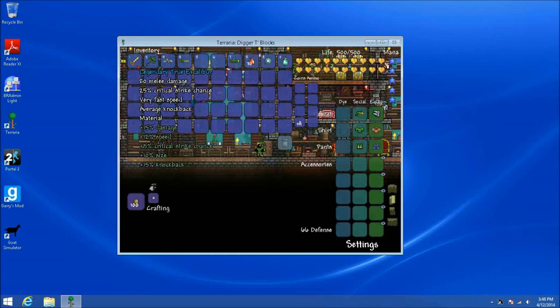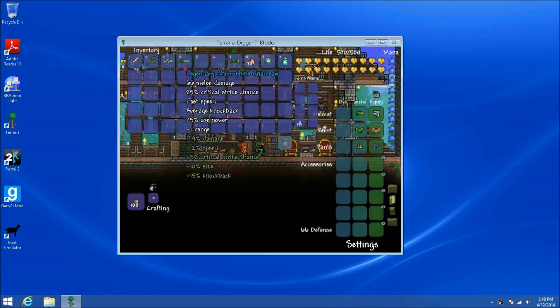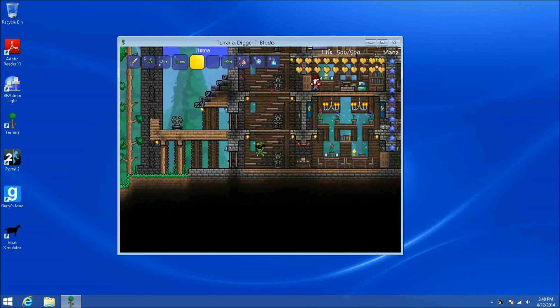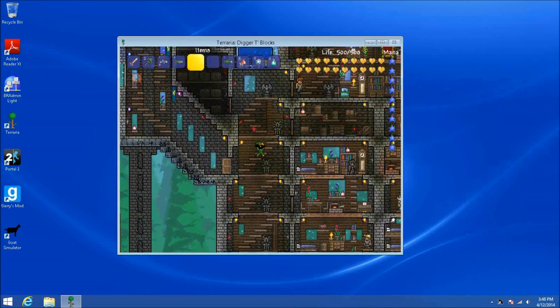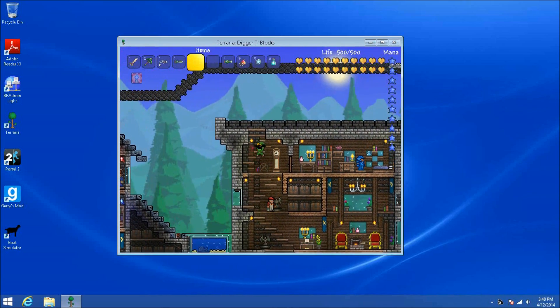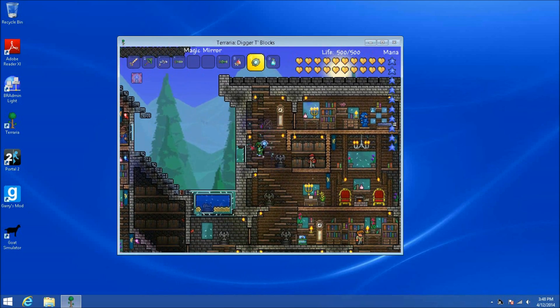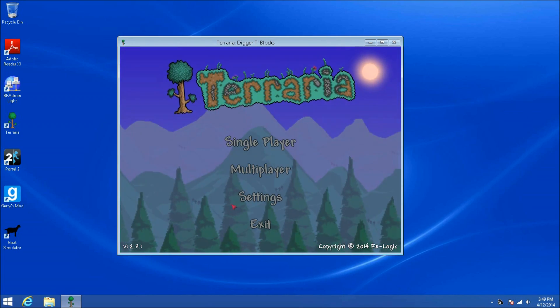And here you are — you have all the good stuff. A legendary True Excalibur, a legendary chlorophyte pickaxe, an unreal SDMG, a legendary chlorophyte chainsaw, all of this good stuff. If you want a real in-depth tutorial, it's pretty easy to figure out, but if you still want one just go onto the forum. I'll leave a forum link in the description for you guys to check out. Basically, in this video I showed you TerraSaver, my most favorite Terraria player inventory editor. That's about it — thanks for watching.